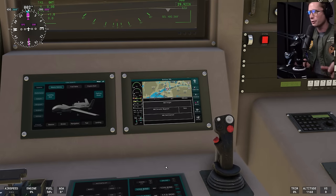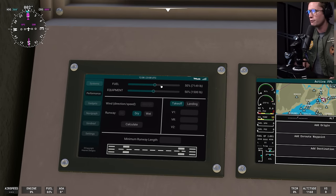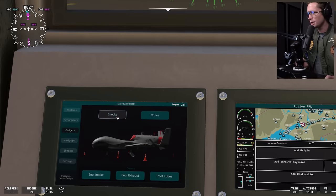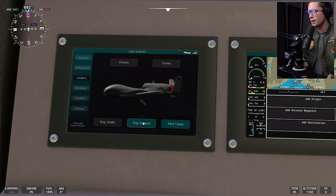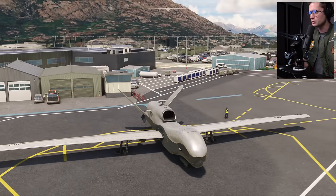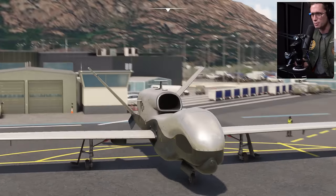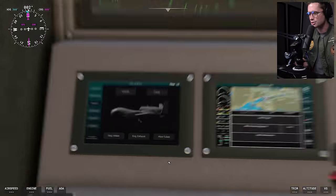Obviously today we're going to be controlling it with our little joystick. So we're going to go into performance — we can give it fuel and set up the payload. Looks like we can have about 3,000 pounds of payload and about 14,000 pounds of fuel. We're going to take off the chocks on the wheels, remove the cones, the engine intake cover, engine exhaust cover, and the pitot tubes. So we should be fully exposed and ready to go. She's just about ready.